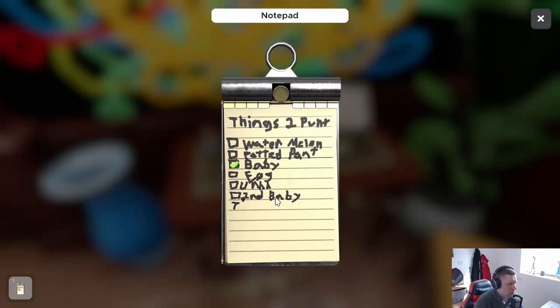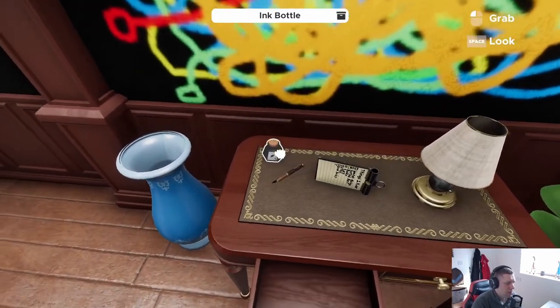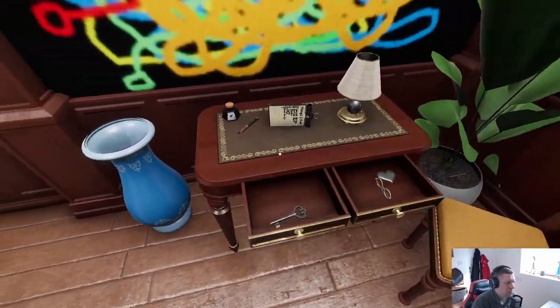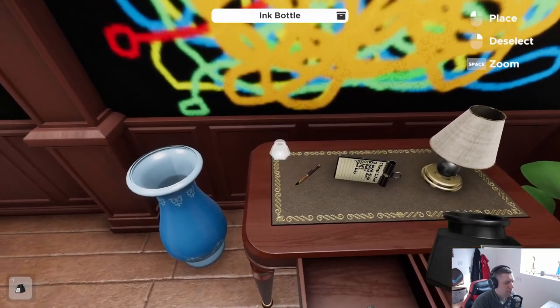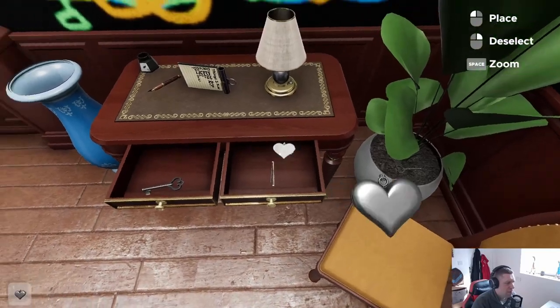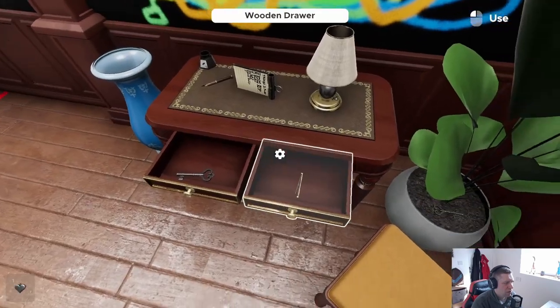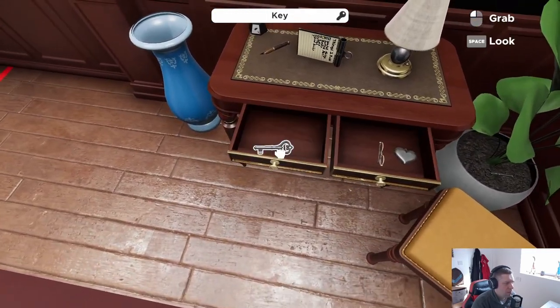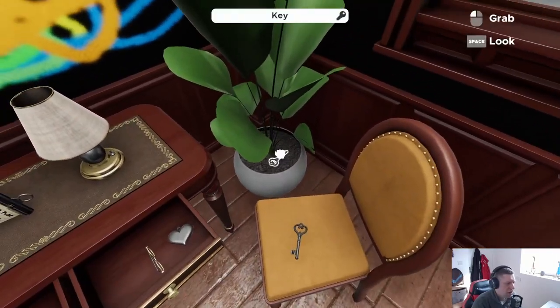I have things to do — water the melon, pot the plant baby, egg, second baby, seven. Could be. Is there anything in the ink pot? There is not. This locket doesn't open. There are just keys everywhere, dude.